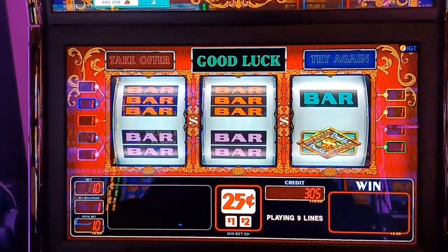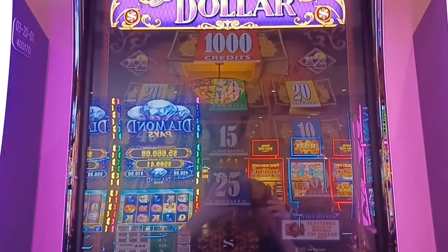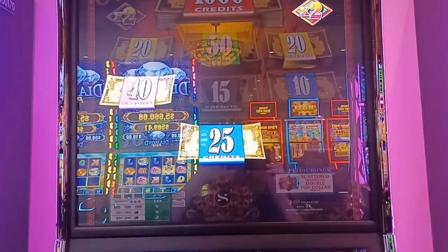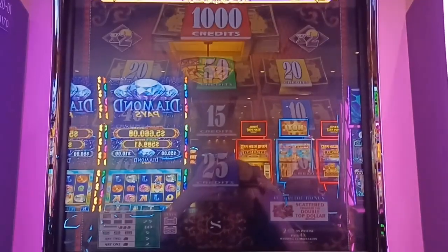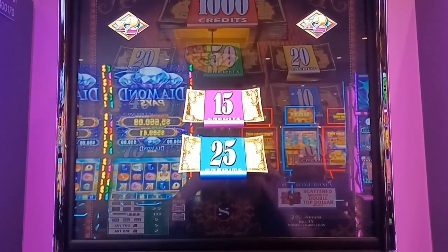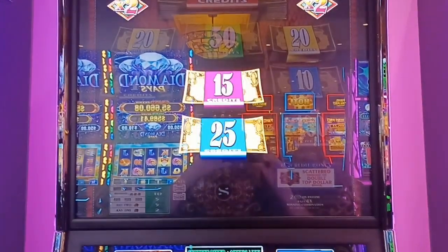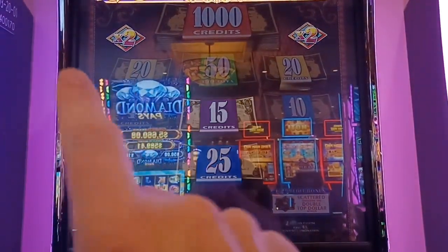We'll play another day - oh guys, we just got back to back! Here we go. 65 credits! Let's go - oh, 280 credits! 160 credits! Okay okay, we got 160 - that's another 40 bucks. It's the Double Top Dollar - the two times plus the two times!